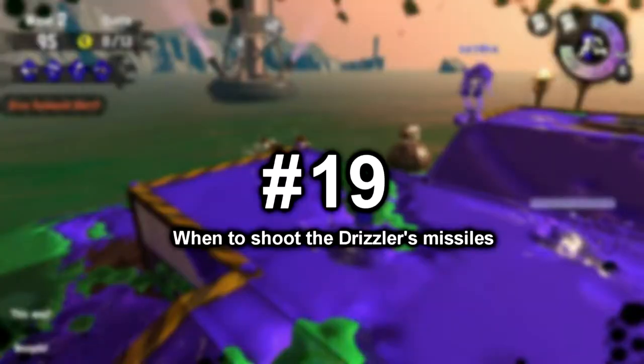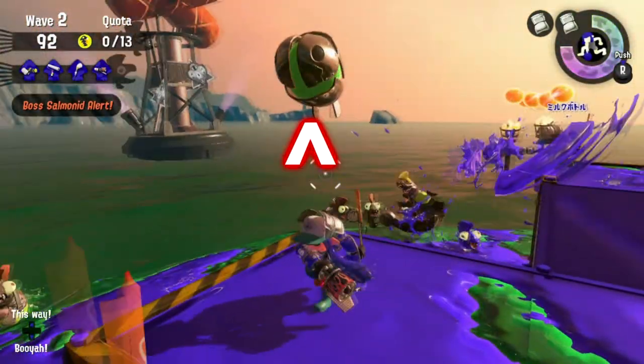Number 19: When to shoot the Drizzler's missiles. The Drizzler shoots a missile that, if left unattended, will burst into an ink storm. You probably know you should destroy the missiles, but there are times when you shouldn't bother. Really — the Drizzler shoots its missile in a random direction, and if your teammates are not in that direction, don't waste your time shooting it down. The ink storm won't even do anything because you guys aren't in its path.